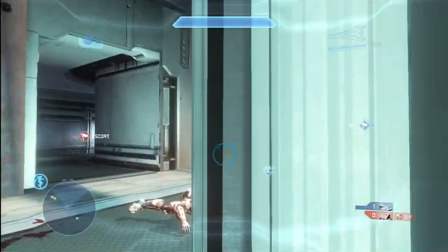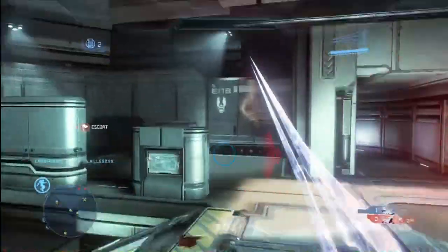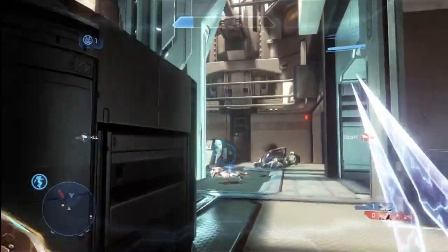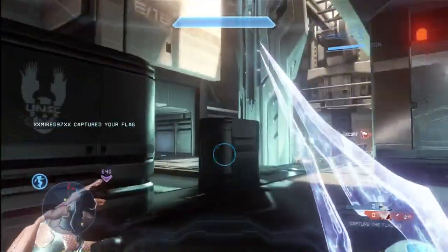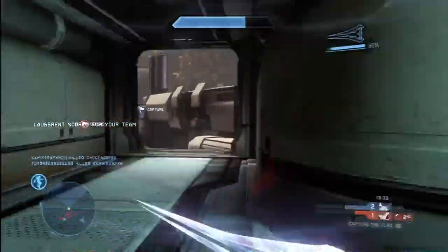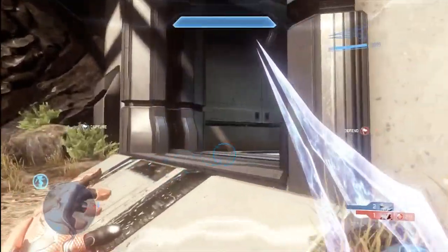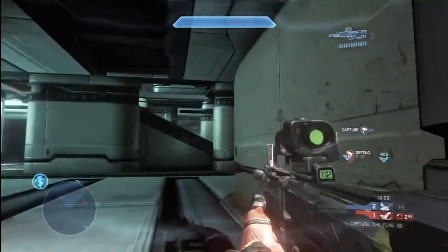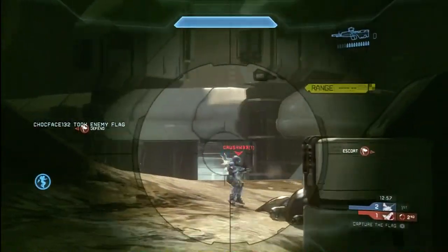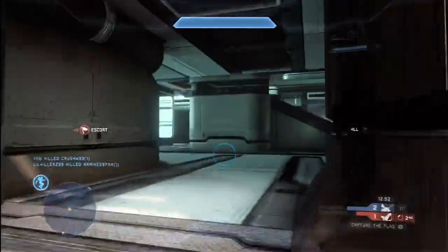As a consequence, although the map is fairly large, the score turned to two captures for each team very quickly. Within only a few minutes of the game starting the score was two to two. So because I have the energy sword I end up kind of getting assigned to defense by default, because we'd already given up two captures and we were only a couple minutes into the game. I end up on the other side of the map playing a lot of defense, trying to keep the blue team off our flag.